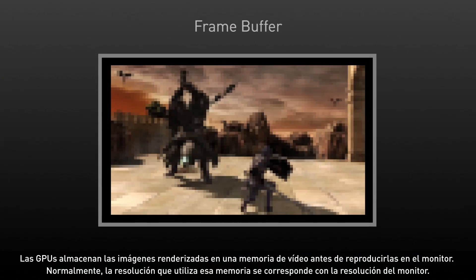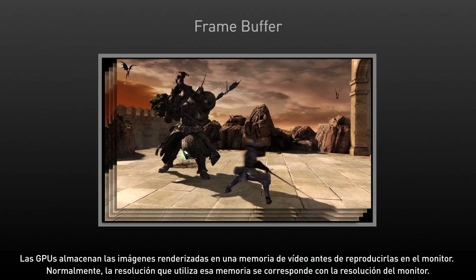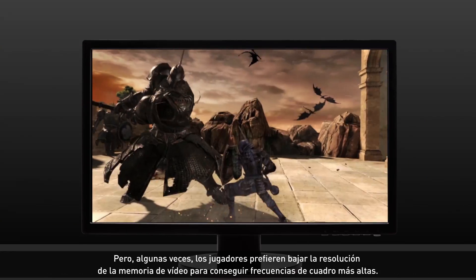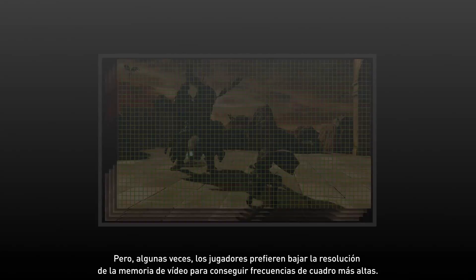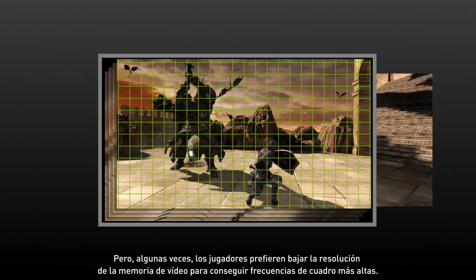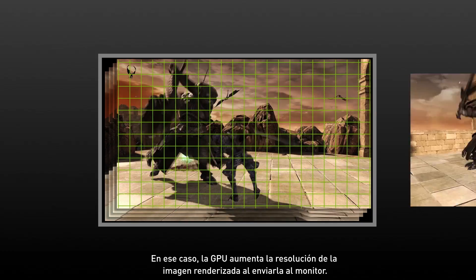GPUs use a frame buffer to store a rendered image before it's scanned onto a monitor. Most of the time, that buffer is organized at a resolution that matches the resolution of your monitor. But many gamers have found that sometimes it's desirable to lower the resolution of the frame buffer to get higher frame rates out of the GPU.